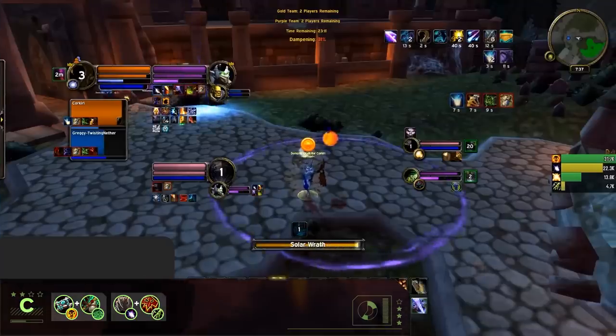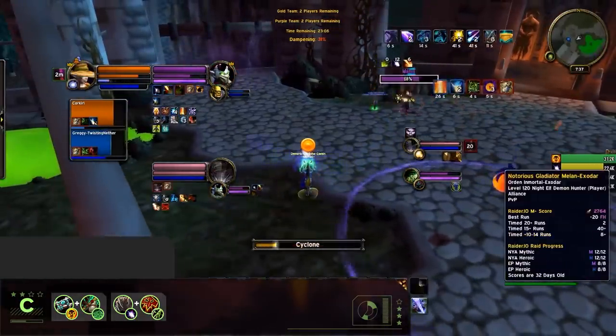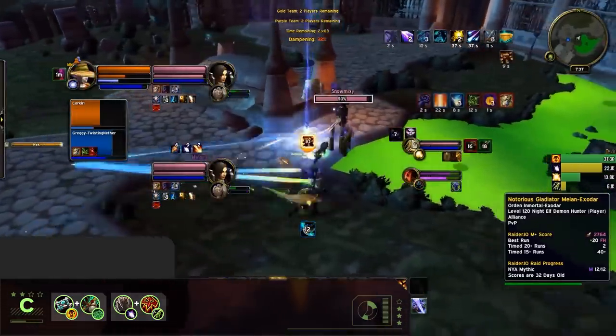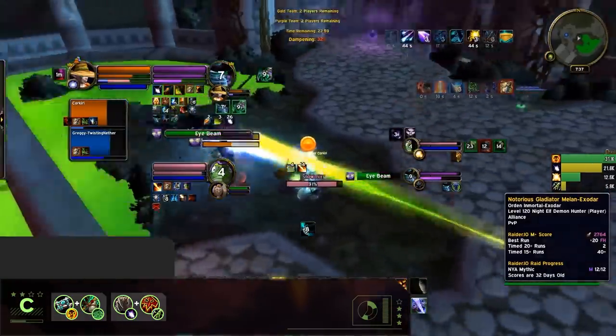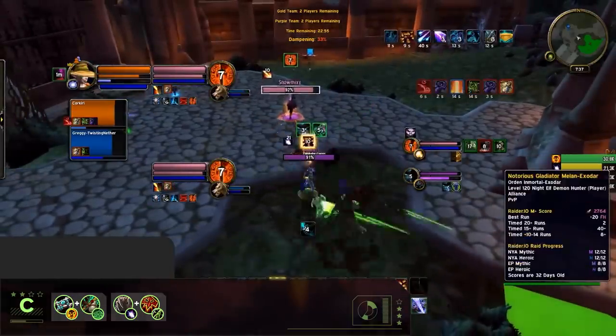Also in our C tier, we have Boomkin and Resto Shaman. Suffering from the same problems as Shadow, Boomkin just gets overshadowed by most other casters in 2v2, inevitably just not having enough consistent pressure to score kills. Boomkins can also pair up with any healer, but Holy Paladins, Mistweavers, and Resto Shamans are the best.